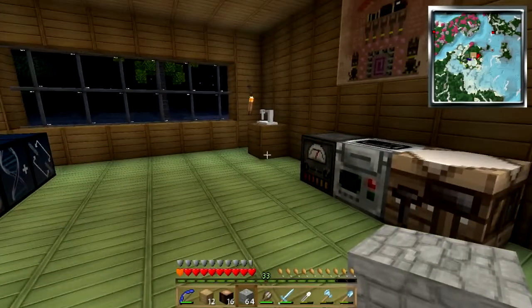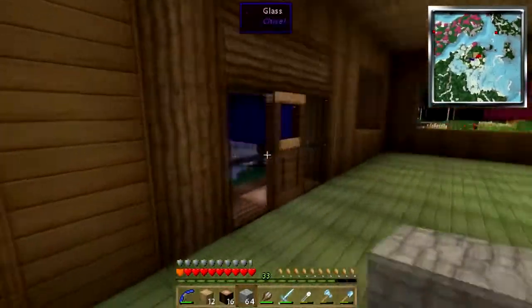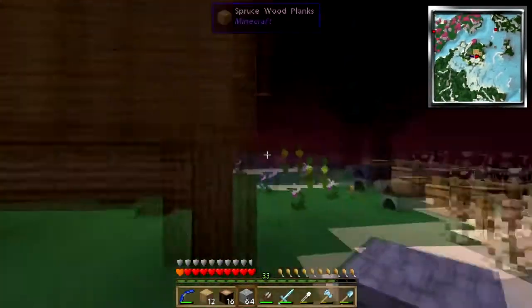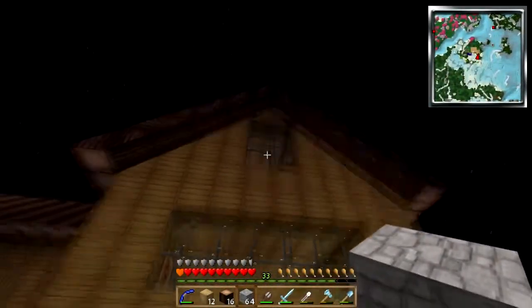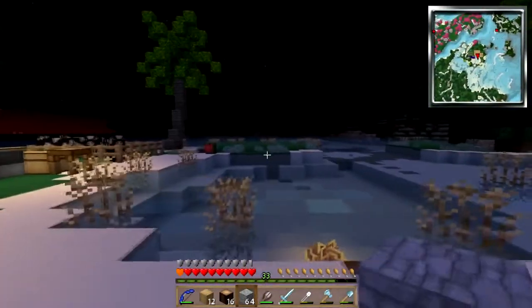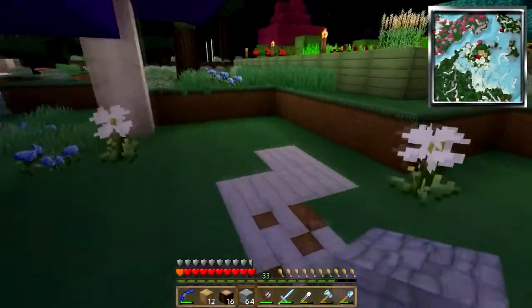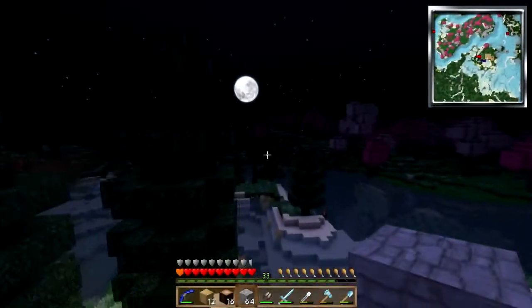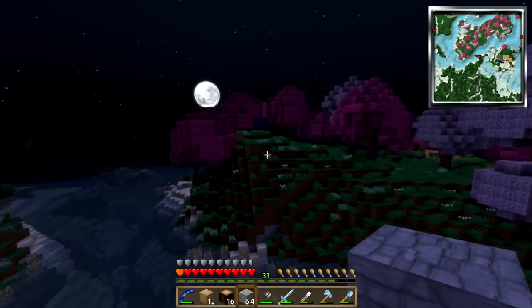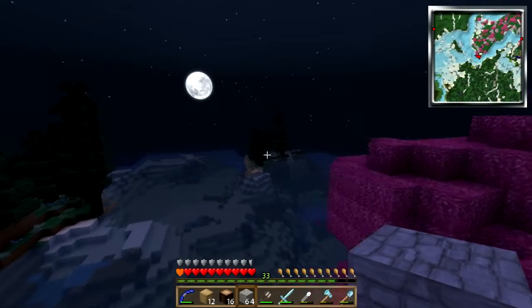Hey folks, welcome back to Attack of the B Team. I have my starter home just about done here. It's got a proper roof on it. I have an attic that I can expand to if I want. Here's the thing — this is not really a house fit for royalty. It's kind of small, kind of modest. So over this way I have found some cool hills that I think would be really good to build my castle on.